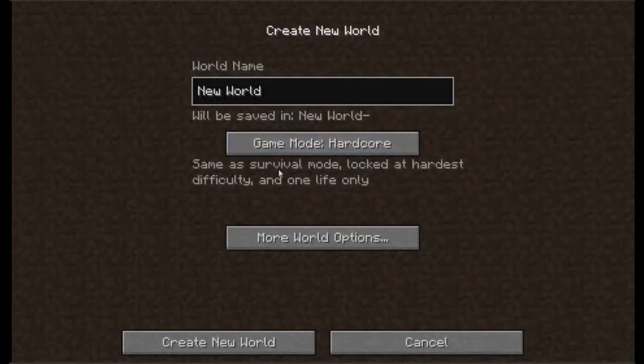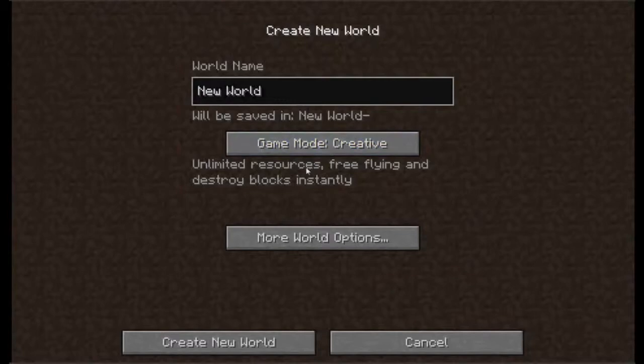Hardcore is the same as survival, but it's the hardest difficulty and you only have one life. When you die, you lose everything. And creative — you have unlimited resources, free flying, and you can destroy any block with one click.